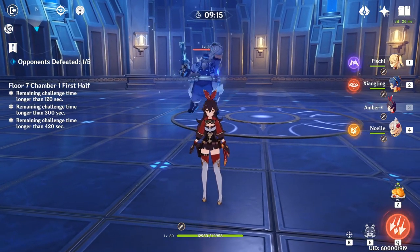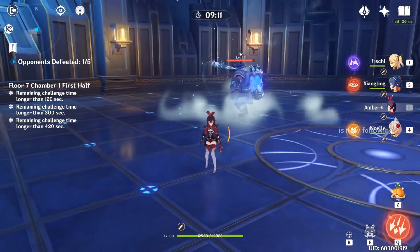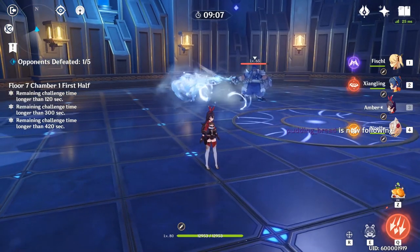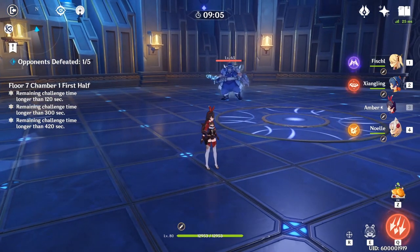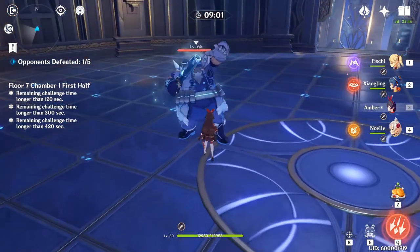First up is the Cryo Skirmisher. He has an attack where he will jump towards you if you are farther away, as well as a quick spread shot with his ice flamethrower, whatever you want to call it.